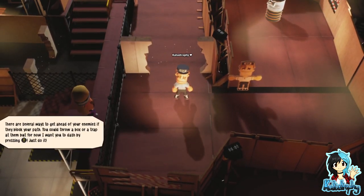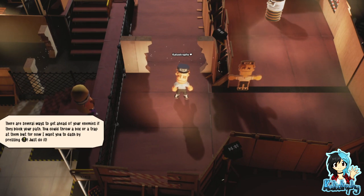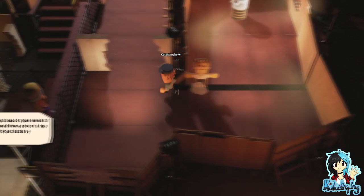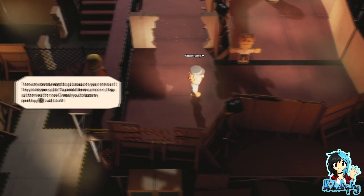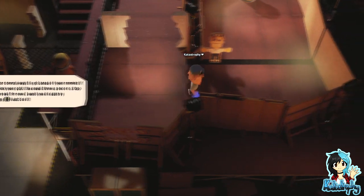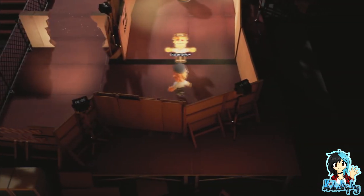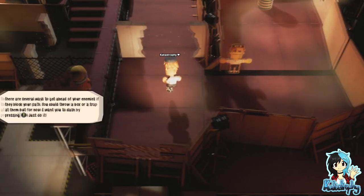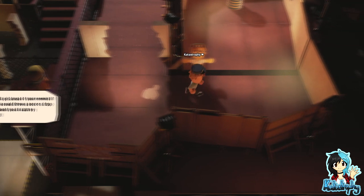There are several ways to get ahead of your enemies. If they block your path, you could throw a box or trap at them. But for now, I want you to dash by pressing Y. Hold on — it's very difficult when it's giving me the wrong control types. That's jump... that's sprint... oh, it's the air key. Why is it air?